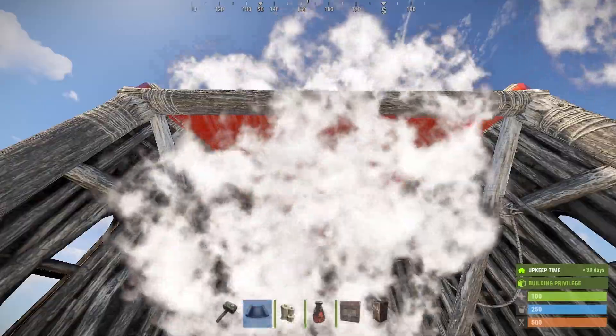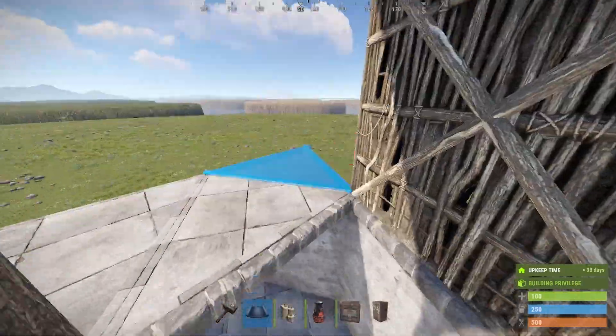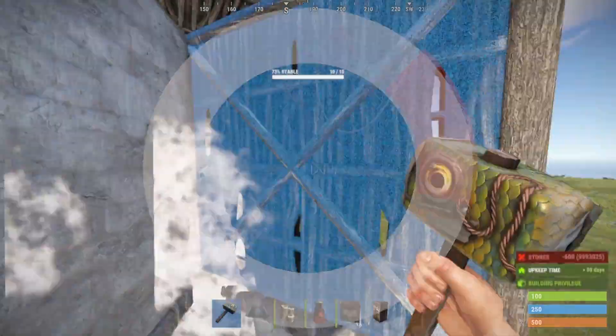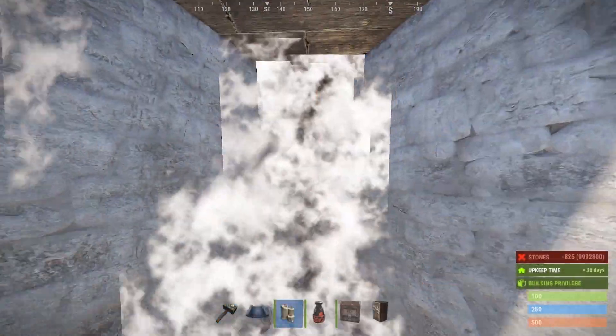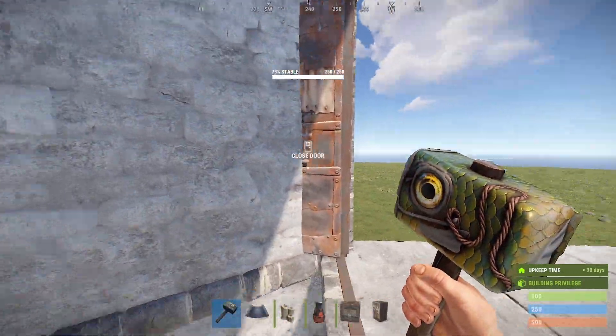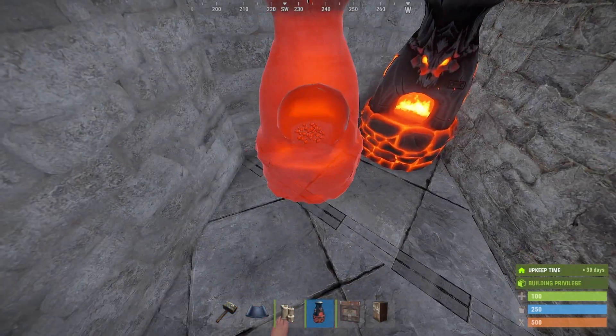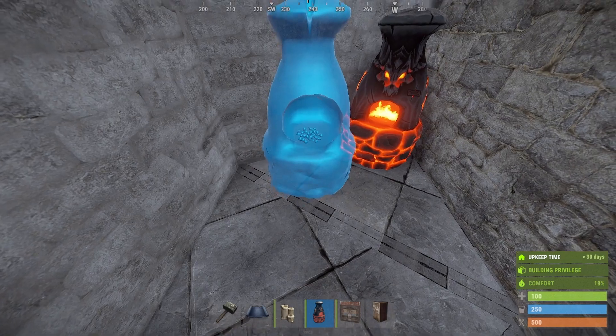Over here you might want to make a jump up, so that if your bunker is not sealed because you're online, you still have a door protecting the loot in your base. You can add three furnaces as the jump up.